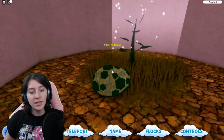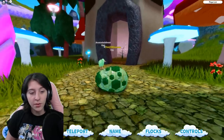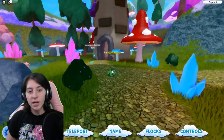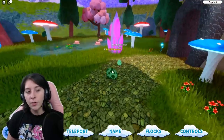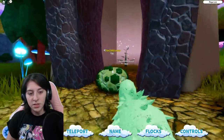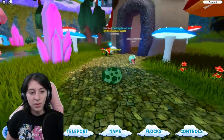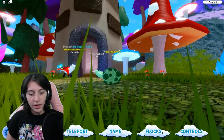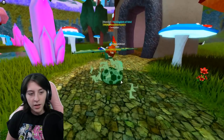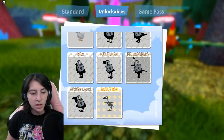I wonder if this tree will grow up as the game goes on. Maybe they could start making their own types of birds — I don't know if they'd really go out and do that though, because they've mainly stayed in the category of birds that are already existing or mythical. But if they did, they might tie it in with the blossom trees. Oh my gosh, a baby one! I can hatch here — whoa, I can choose what I hatch into, that's pretty cool.